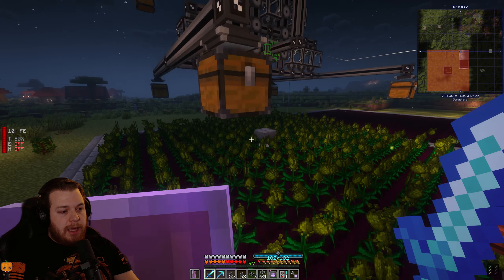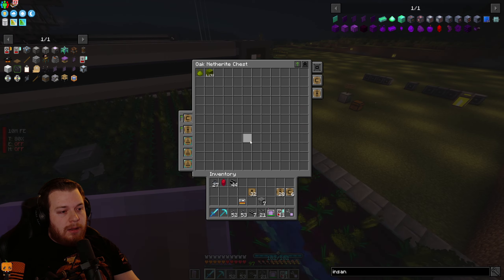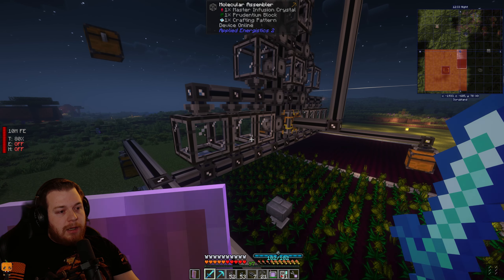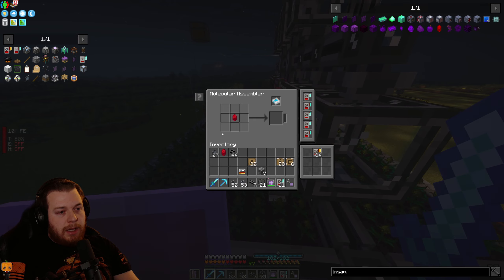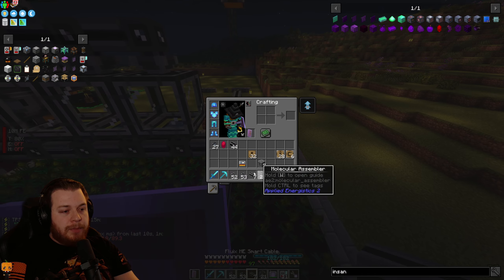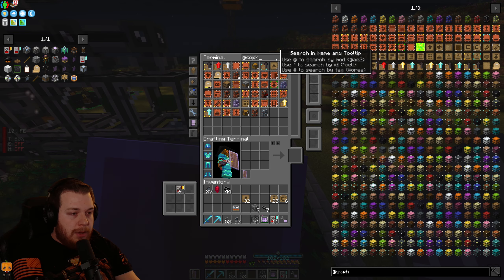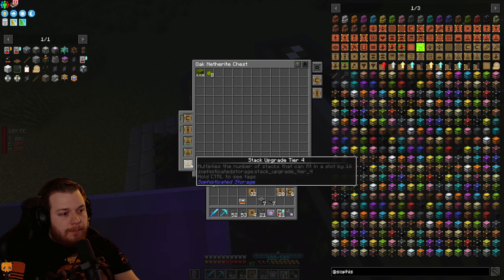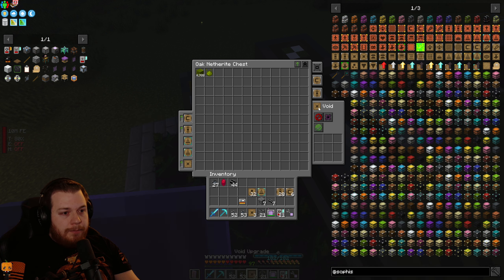Because of the way AE2 works, this is going to have to ramp up — as the blocks are being formed, the system needs to catch up in terms of exporting the inferium. But once it gets going it'll be a lot cleaner. We're at 20 TPS which is what we want to see. Just to be safe in case they accidentally leave it on, I'm going to add void upgrades.